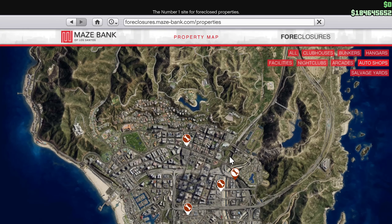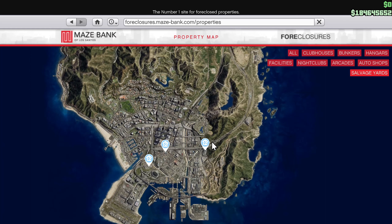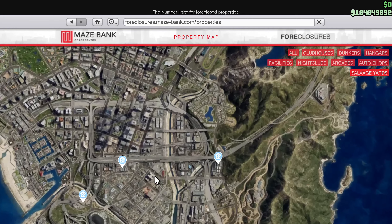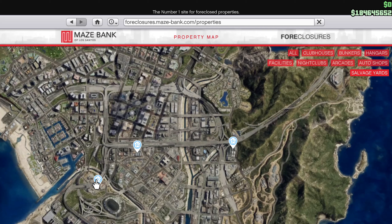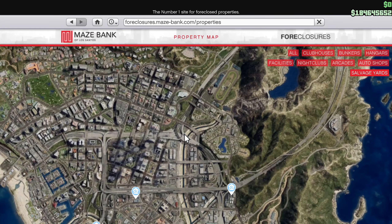I was highlighting the auto shop location and I'm like, wait — that can't be the right one. I clicked on the wrong one. There are only three salvage yard locations. There's the one with the car crusher, the one by your auto shop — remember the free auto shop we got through Twitch Prime — and then the other one closer to the arcade. That's the one I'm gonna buy. They're all quite expensive.